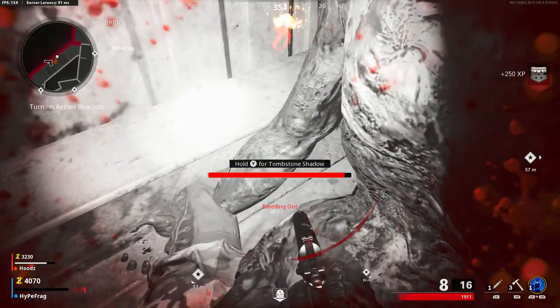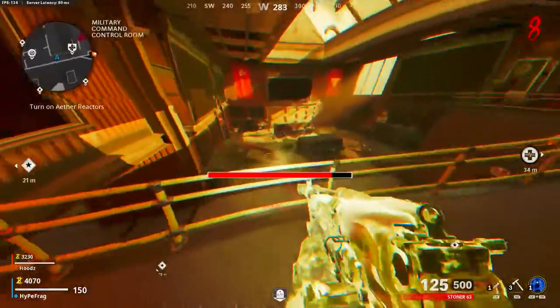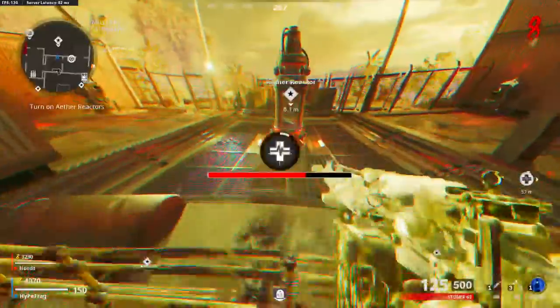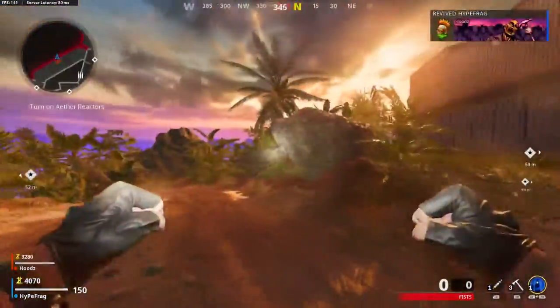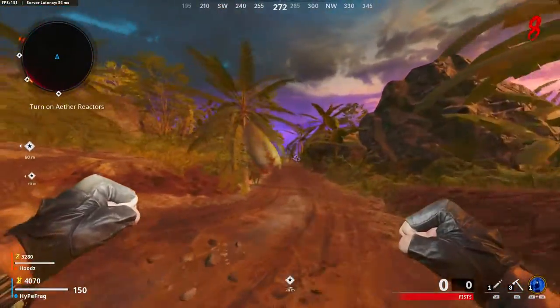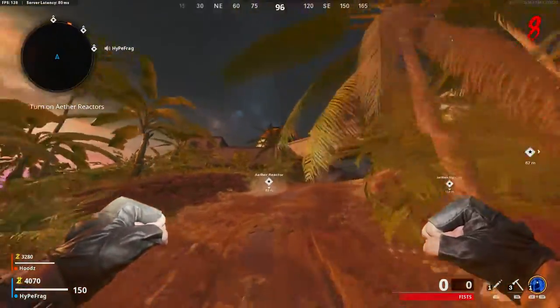Now that you've been downed, you just want to activate Tombstone and you want to have a friend to revive you. While your friend is reviving you, as soon as he's about to finish reviving you and get to the end of the bar, you want to make sure you're hopping over something, or climbing something, or at least mounting onto something. You have to make sure that you hit it at the right time, and if done correctly you should spawn out of the map like this.